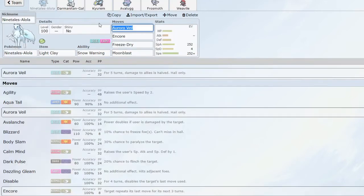We have Alolan Ninetales as your typical veil setter with Light Clay. It also comes with Snow Warning, which is helpful for my team. Encore is there to trap setups, especially hazard setters or boosters — just trap them into that Freeze-Dry, because it's so good against water types, especially hitting Water/Ground and Water/Flying types four times effectively. Moon Blast is really good as well, especially against fighting types.